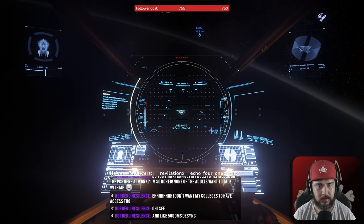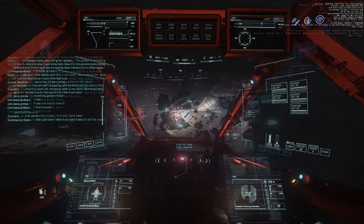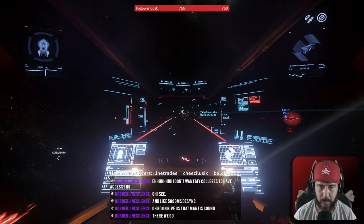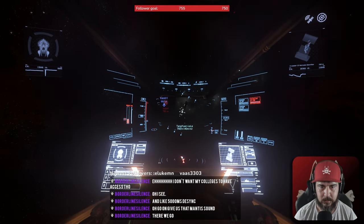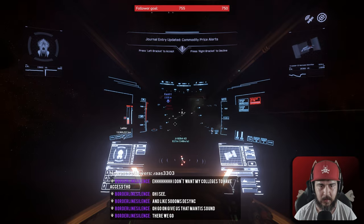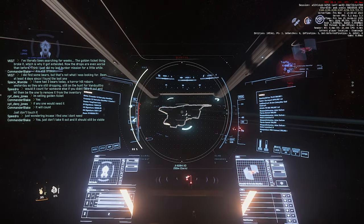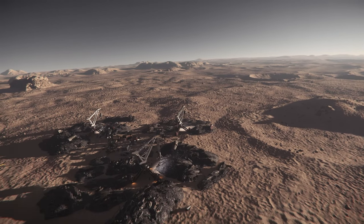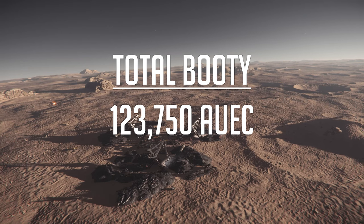They spotted another C2 Hercules landed at the scrapyard and began attacking the ship, hoping they could get the pilot into a panic where they would take off before they sell. Unfortunately, the team was too late on that target — the owner Altair Foreign shortly after getting into space. The cargo captured from the previous target sold for 123,750 Alpha UEC.